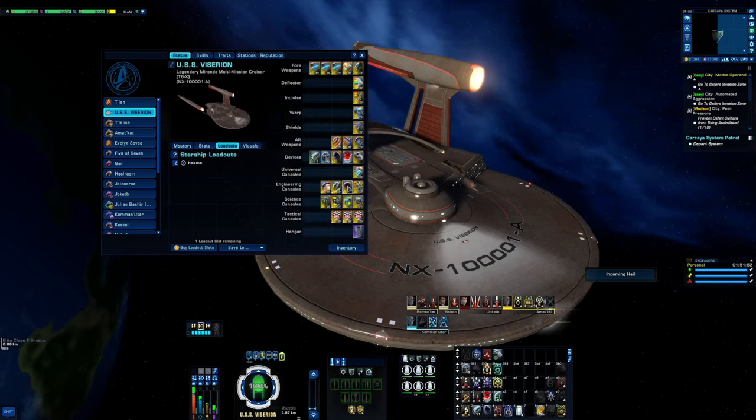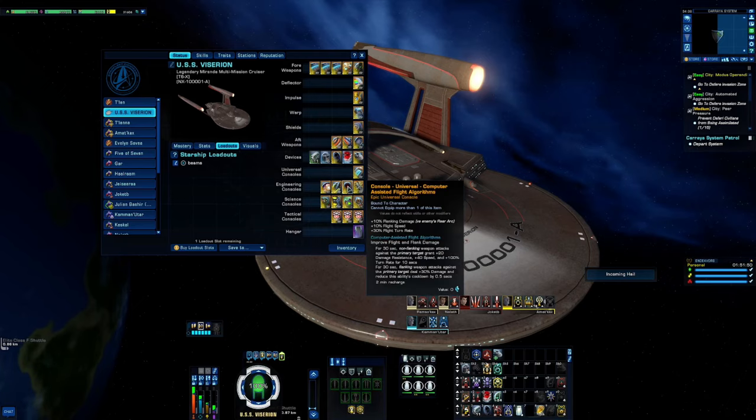Next to that we have the famous Computer Assisted Algorithm. Since I'm more or less broadsiding, this lets my shots get a flanking bonus — 10 additional flanking damage. It's kind of nice to have, and I'll show you where it is on my spam bar.